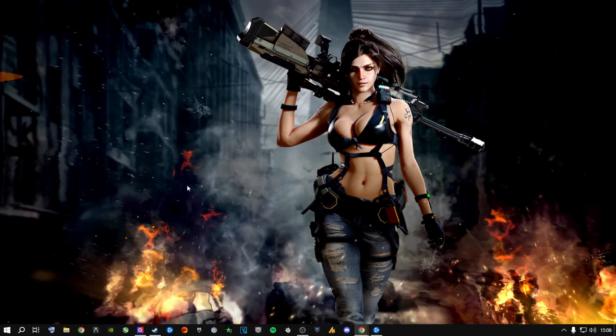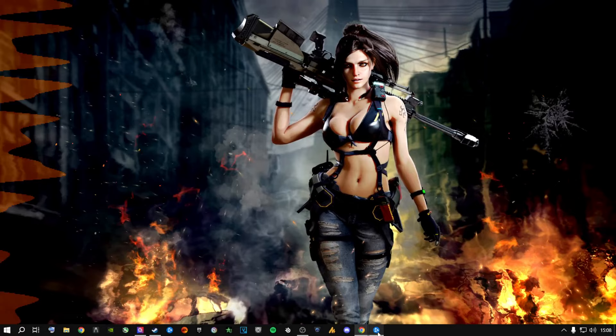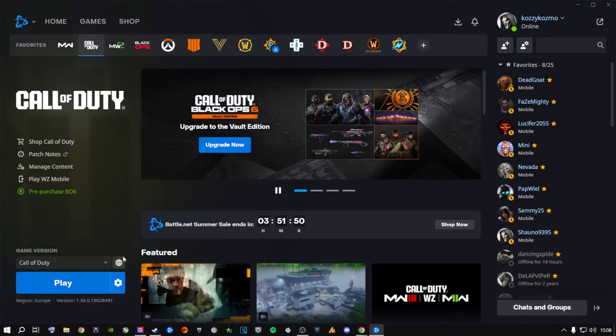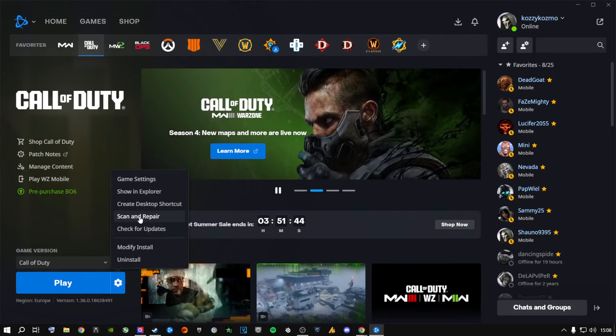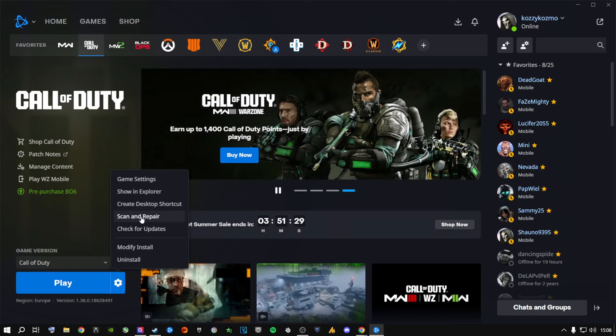The first thing I highly recommend for Battle.net users: open Battle.net, click the little gear icon that says Options, and go to Scan and Repair. A lot of people debate this, but if you haven't done it yet, please click it. If you've already done it and your game still doesn't work, continue following these steps.